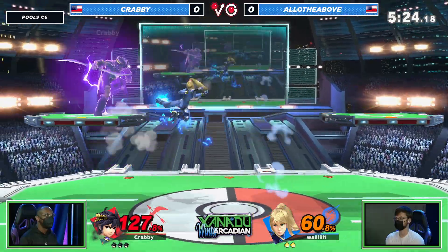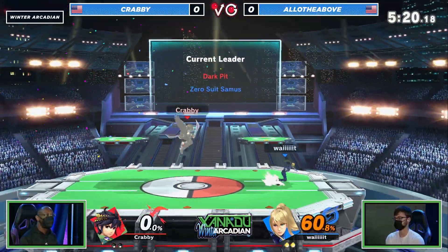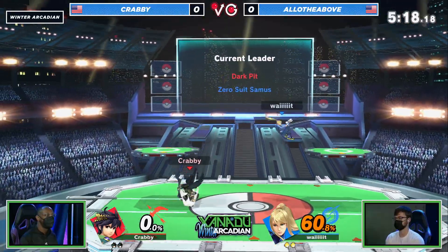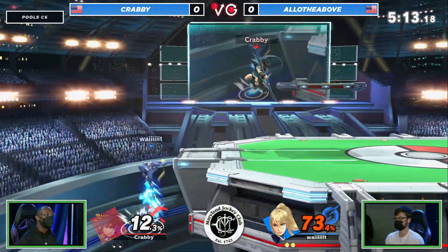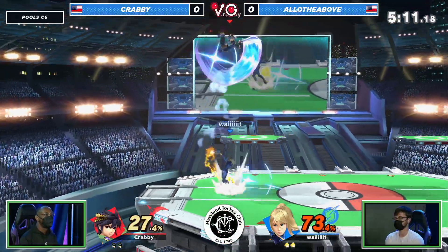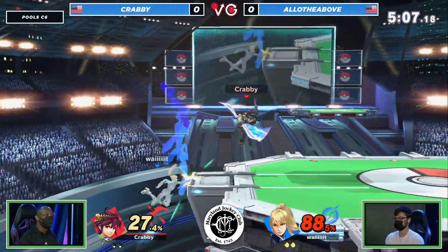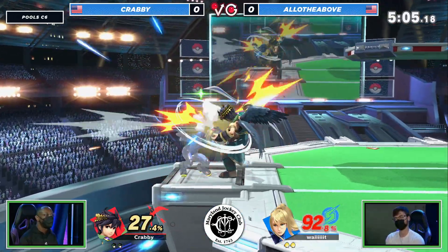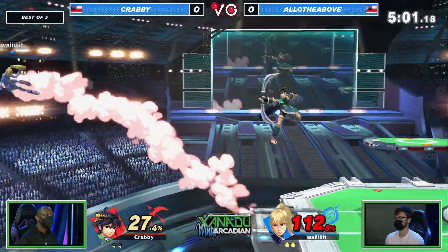One of the things that's been really interesting — finding the Zer back air, that's a post-patch ZSS kill confirm if there ever has been one. But we're seeing now Allo just finally starting to be able to get in. Krabby was doing such a good job playing right outside of ZSS's large burst range, but Allo has been making some great adjustments.